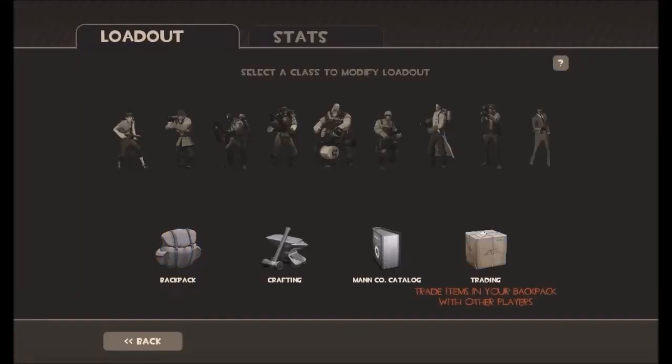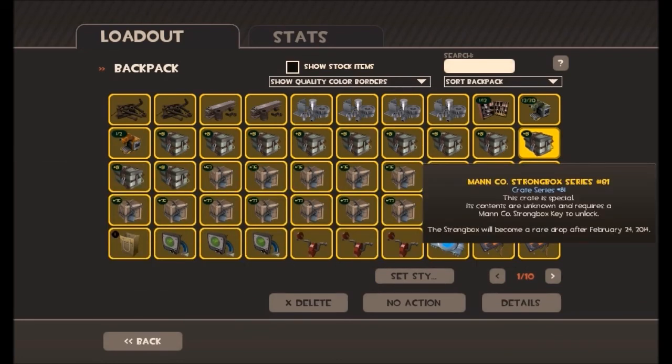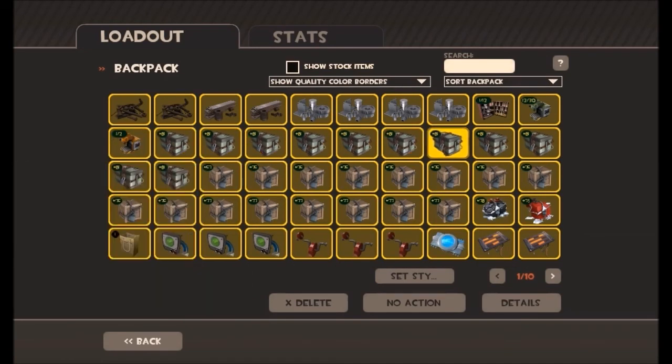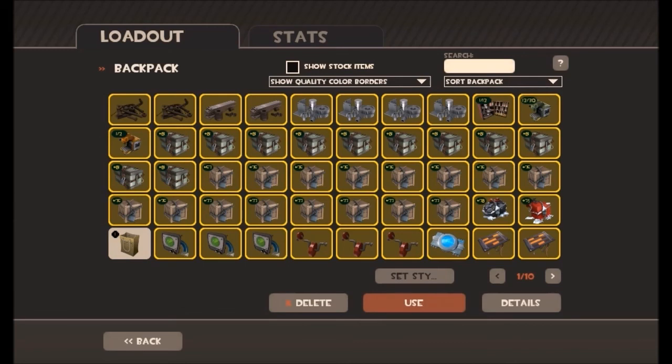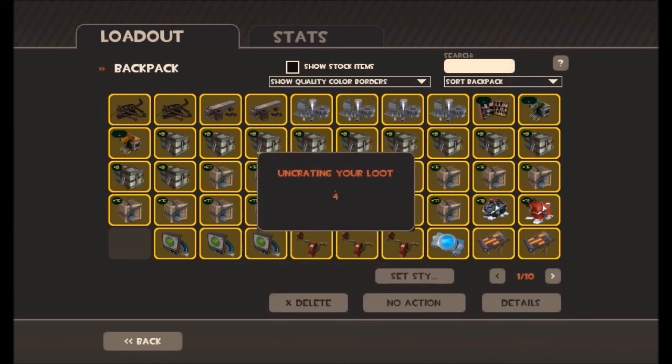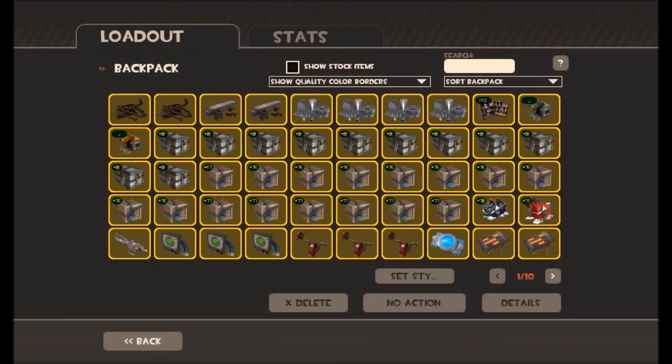Welcome everyone to a TF2 unboxing video. We're going to unbox all of these strongbox crates. I know it's a little late since they were released, but let's first open this Mann Co store package. Oh, Mangler 5000! It's not a bad weapon — I've got a spare now at least. But let's start opening these crates.